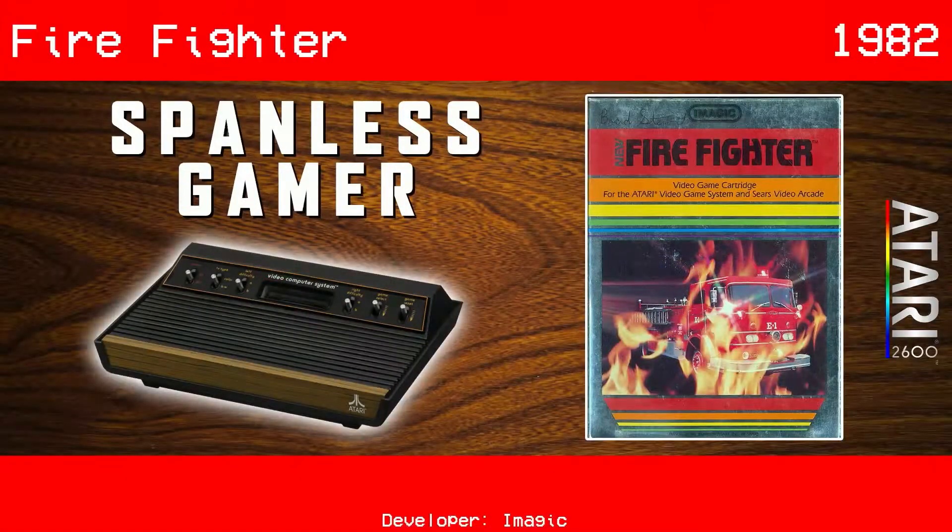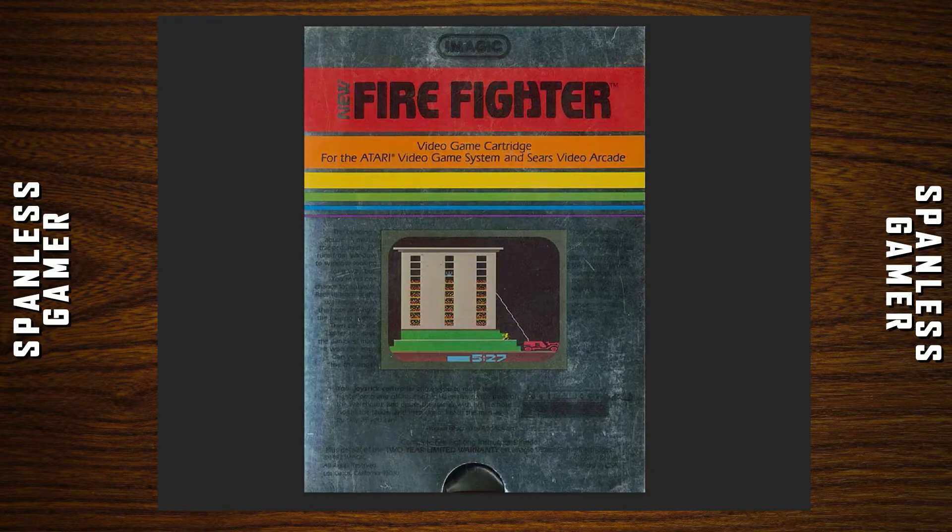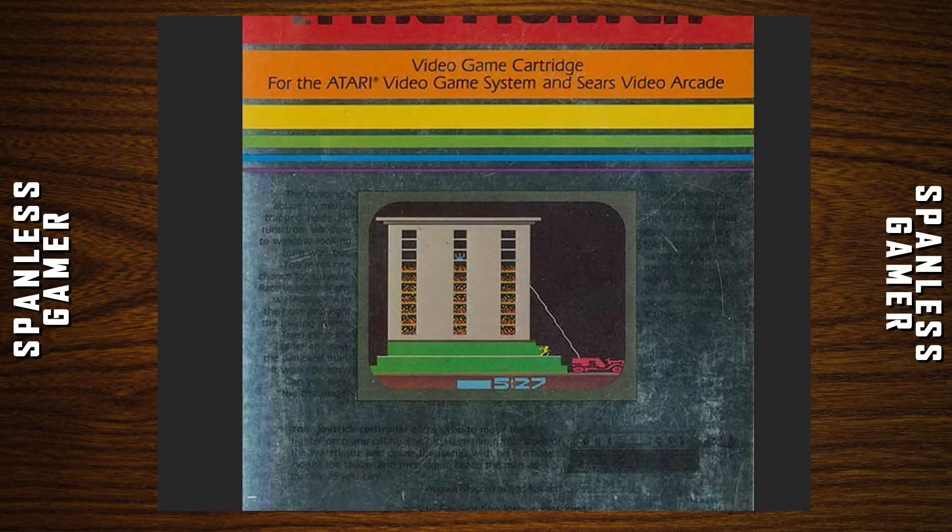Hi, welcome back to the Spamless Gamer. Today we're playing a game called Firefighter by Imagic for the Atari 2600, which came out in 1982. We've got one of these Imagic shiny boxes, which I always liked, but they're hard to read on the scans.